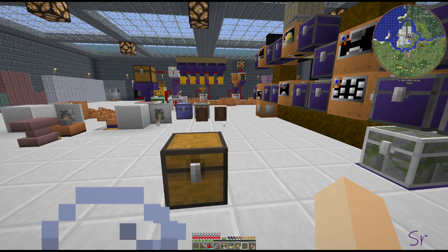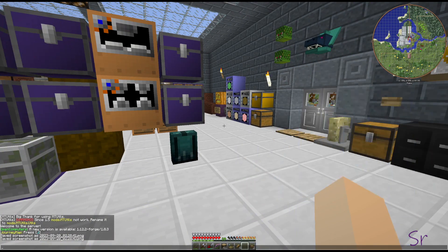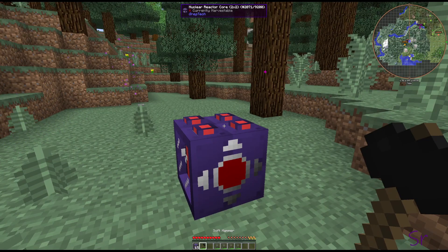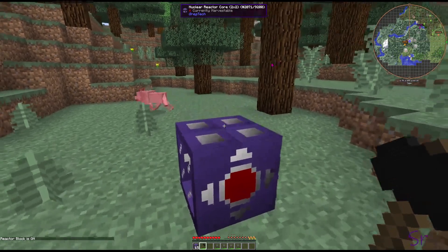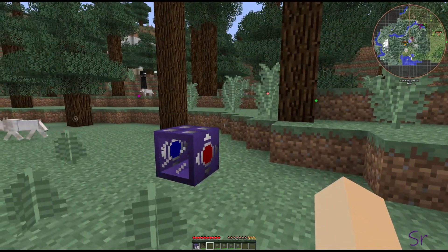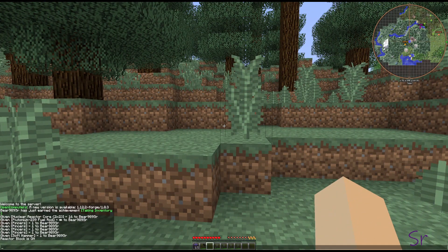Let me jump over to a test world real quick to show you what that looks like. We're here in a brand new fresh world — I just put this in here and we're going to blow this up. There we go — so that does its trick. These were still rendering inside there, but you'll see that is what happens when you blow up a reactor now. So one second, we'll be back in the normal world.